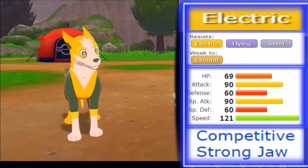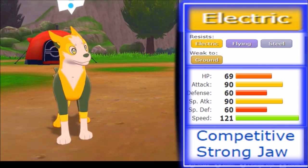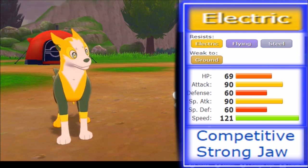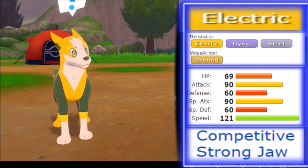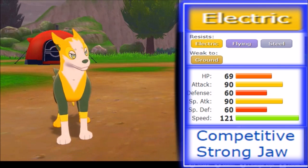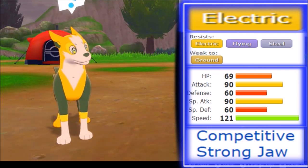What does Boltund bring to the table? Defensively, it is absolutely weaker than Jolteon. 69 HP is higher, but it has a 60 split on both defense and special defense, so it's just as physically bulky as Jolteon, and special defense-wise it will take hard hits no matter what. However, Boltund is physically orientated with a 90 base attack, and its abilities compensate. Its speed tier is at 121 — lower than Jolteon — but there really aren't many Pokémon above that speed anyway.